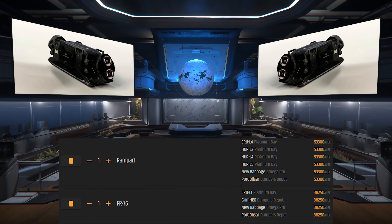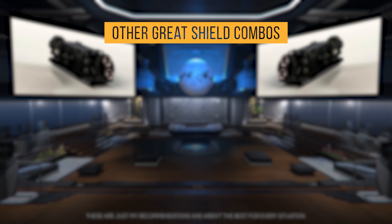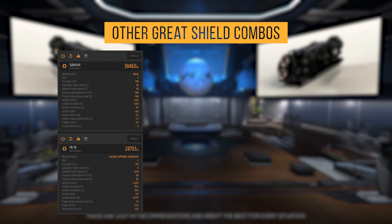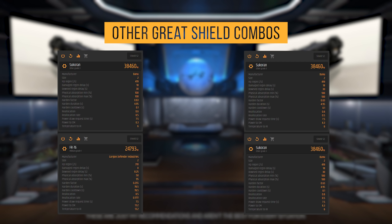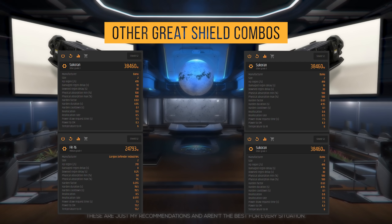The pair will set you back around 91,000 aUEC and can be found at these locations. It should be noted that there is a better shield combo in my opinion — pairing the FR76 with a Sukaron is great. The Sukaron has 100% ballistic resistance, so it will need to be taken out completely before you can take hull damage from that shield side. The upside is unparalleled shield pool and pretty good stealth. The downside is a terrible regen rate, but since it's a PvE build, it really is no big deal. Unfortunately, if you don't own either the Defender or the Prowler, there is no way to get access to the Sukaron.